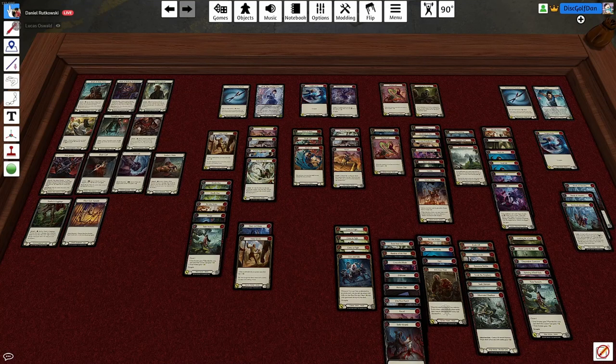Hey everyone, welcome back to the Runaways YouTube channel. Today we're going to help people prepare for the Rotenats, or if we're in the future, just the Outsiders draft in general, by focusing on how to best draft Ninja, if that's the direction your draft goes. I'm joined with Flesh and Blood superstar and teammate Lucas Oswald. I'm doing all right. Excited to talk Outsiders draft.